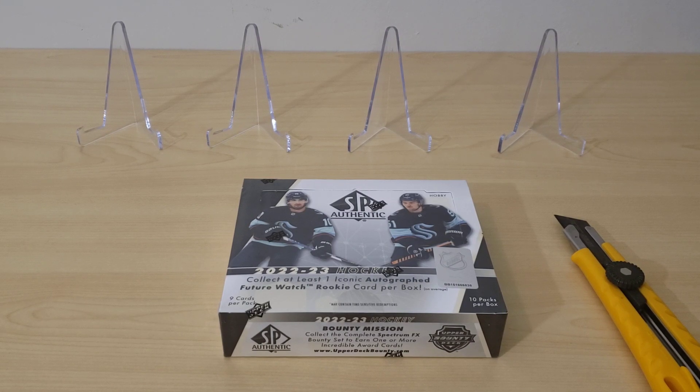This is my first rip of this box this year. There are 10 packs per box, 9 cards per pack. A hobby box breakdown: there's one future watch auto and one additional auto, one Spectrum FX bounty card, one numbered insert or tech card, eight limited base red parallels, six pageantry inserts and one pageantry parallel, 10 additional inserts — collaborations, SP Top Rookies, and True Leaders.